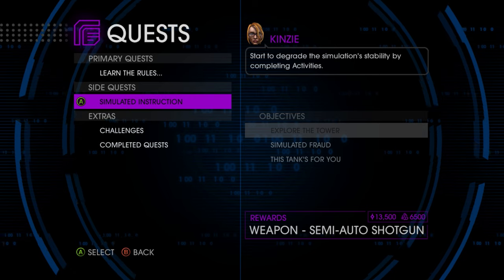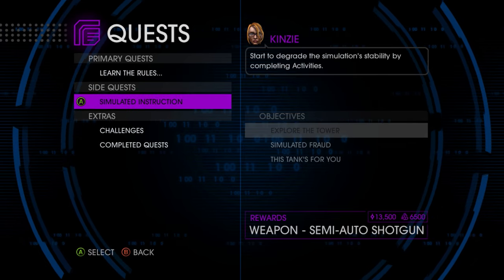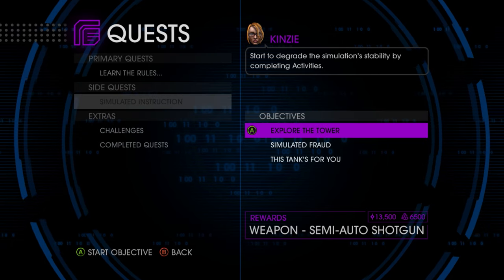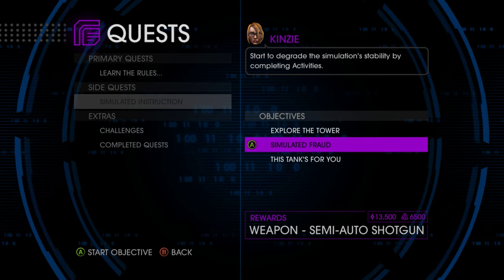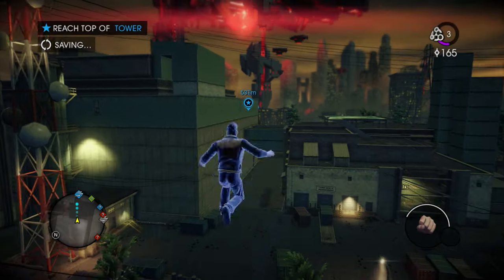So we should probably go on a quest. There's still 'learn to damage the alien presence,' but let's just go with a side quest. Explore the tower, simulated fraud — this tanks. Let's go with 'explore the tower.' That should be good.